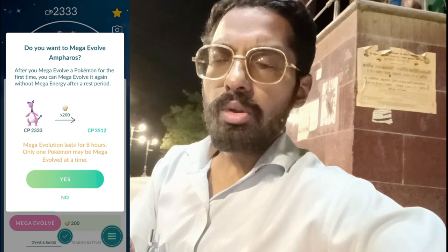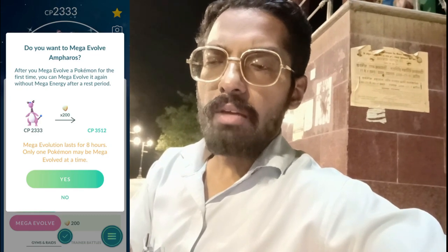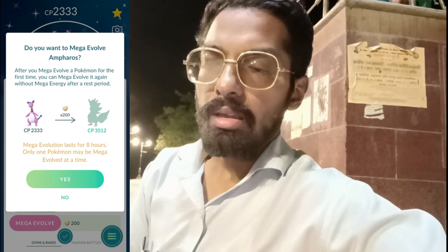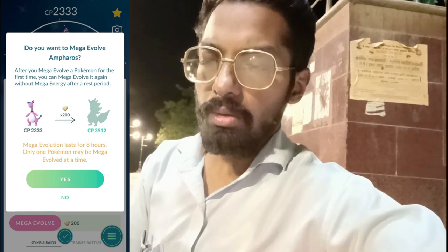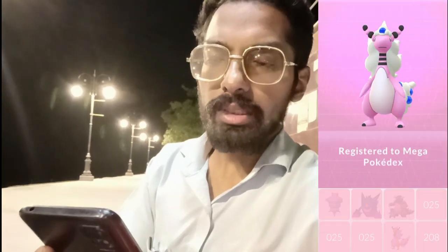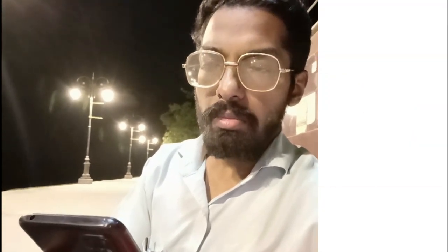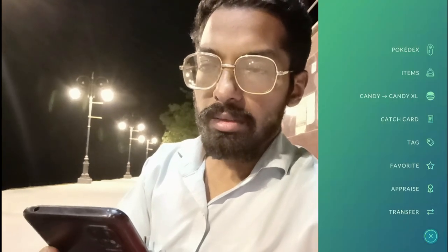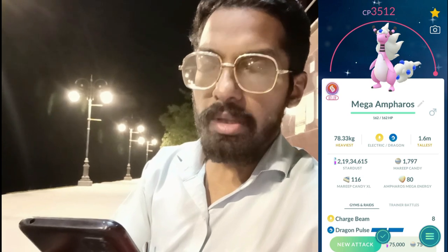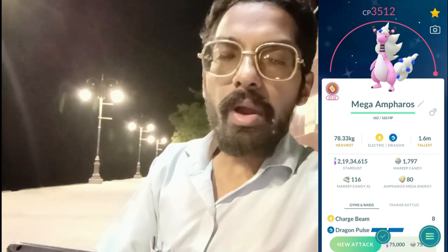Now the question arises: do you want to evolve Azumarill into its Mega Evolution? Since we have a lot of Mega Energy for Azumarill from previously done raids, here we go — it requires 200 Mega Energy. Here it goes into its Mega Evolution animation, and here is Mega Azumarill registered to the Pokédex — our very first Mega Azumarill entry, coming in at 3512 CP. The IV will remain the same.